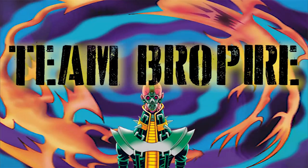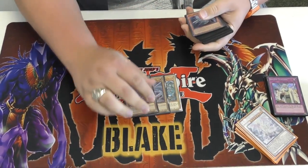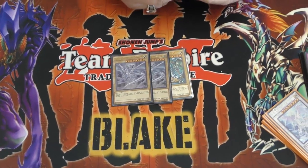What is up guys? As requested, we have Blake here and he's going to be showing off his Blue-Eyes deck. Team Bro Pair! Alright, first off we're going to start with three vanilla Blue-Eyes White Dragons.